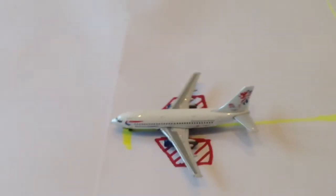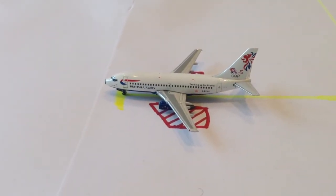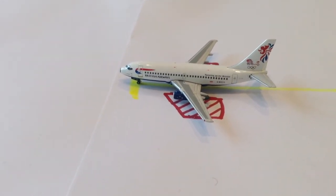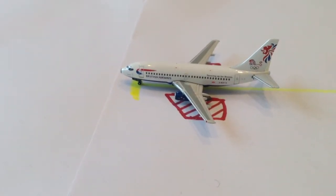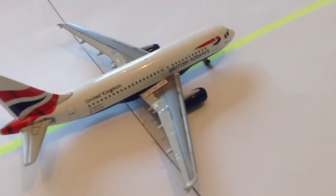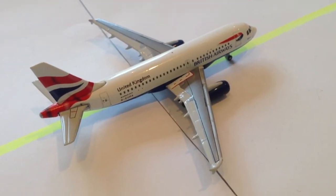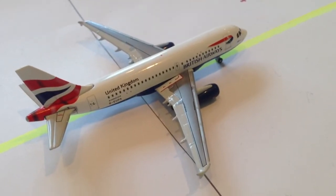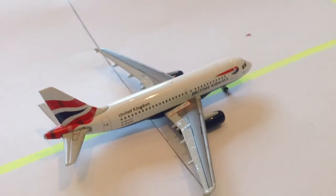I've got the now-retired British Airways 737-200 with the Olympic livery, teaming up for Britain. It says at the front, in really small writing, Sydney 2000, so it's a very nice model. Then here I've got the British Airways A319, registration G-E-U-P-A. This is a very nice and rare model as well — didn't get it quite that cheap on eBay.